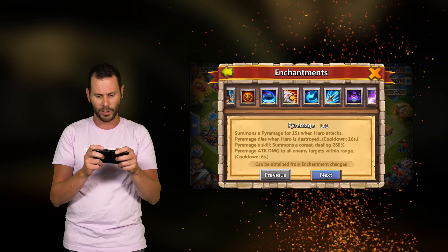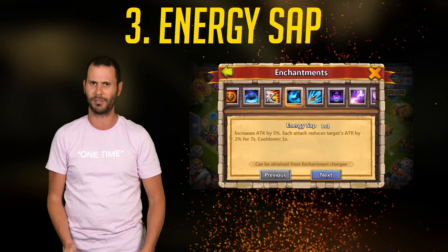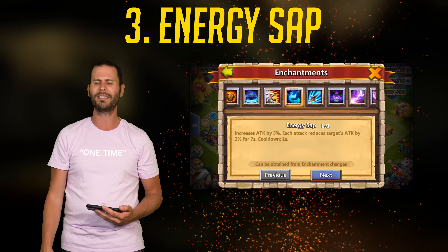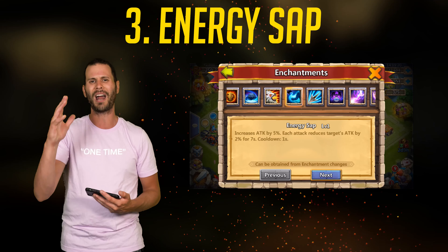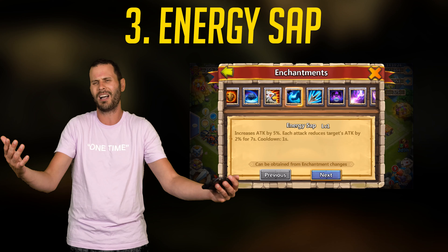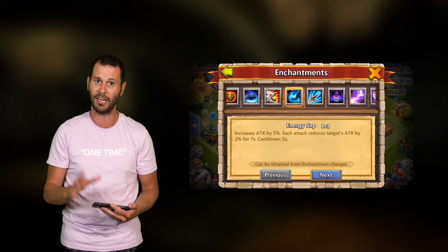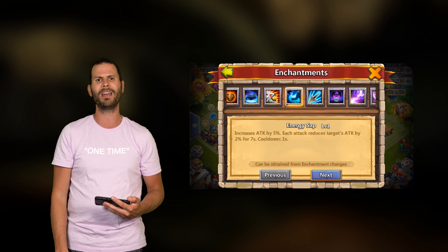Coming in at number 3 is Energy Sap — it's basically a weaker version of Victory Lunge. You can go with Energy Sap if you can't get Victory Lunge to give your Levanica more damage, but I'd highly suggest going with Victory Lunge. Luckily, enchantments are a lot easier to get in Castle Clash these days, even for free-to-play, which is very nice.